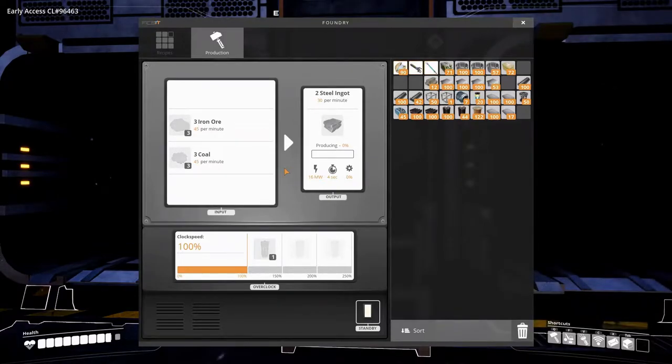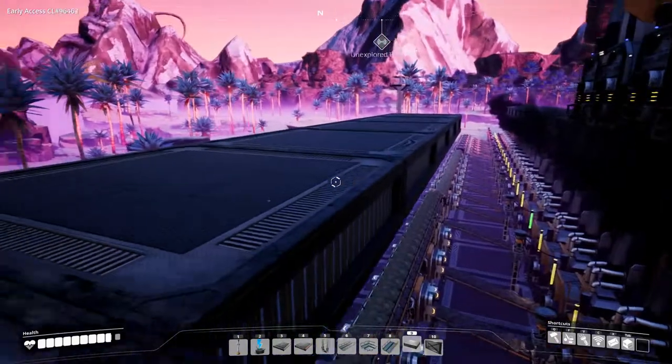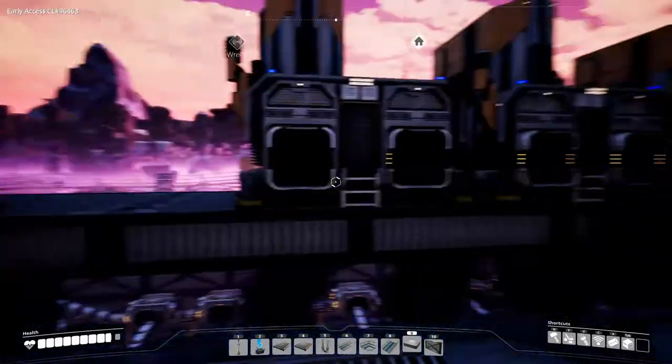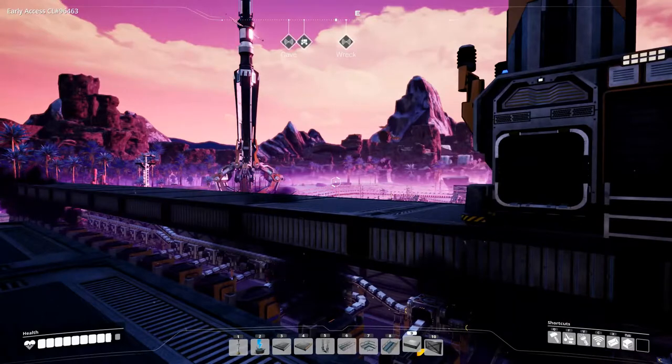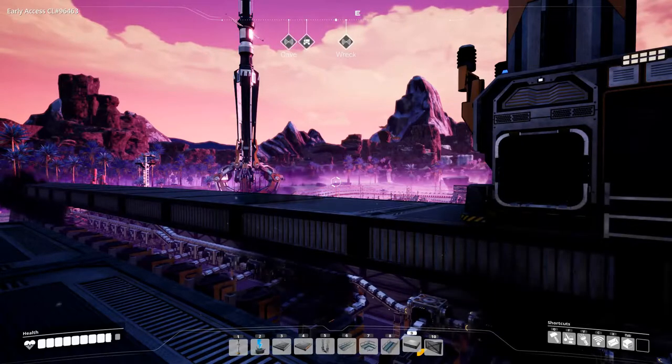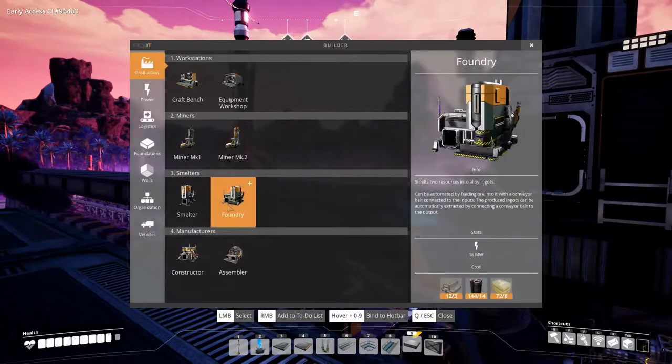Steel ingot production — it produces 30 steel ingots a minute and uses 45 iron ore and 45 coal. So that's 90, 180, 270 — a Mark 3 belt will actually feed this what it needs, and then it just needs a Mark 1 output. That's 30, 60, 90, 120 — so we need eight foundries for steel production, and we can have eight foundries on one level, so that works out quite nicely.